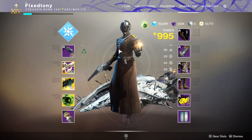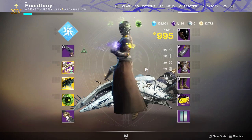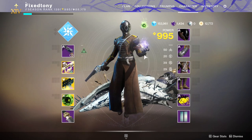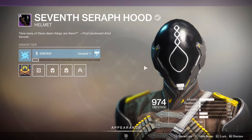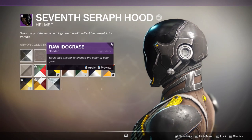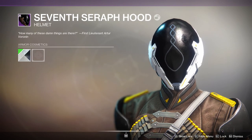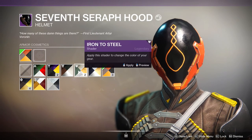Now we're looking at the Warlock armor set — the Seventh Seraph armor. This one is not too bad; a lot of the parts are pretty cool. The helmet is the coolest part of the whole thing — I think it's probably the most fire helmet I've seen from them in a while. I like it a lot. The yellow does not change color but it's so small it's kind of like whatever at that point.